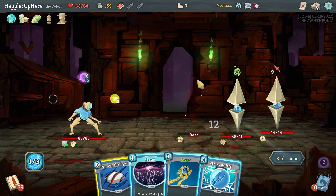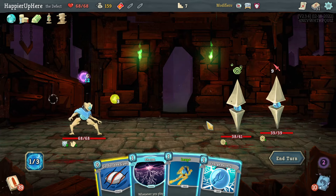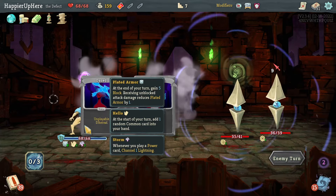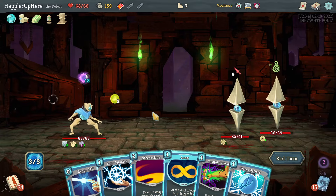With the energy potion, Recursion is enough to kill — beautiful! Now with Orichalcum and Plated Armor I should be fine. Go for the Ice and Storm. I just have to make sure I don't accidentally gain slightly less than six block.